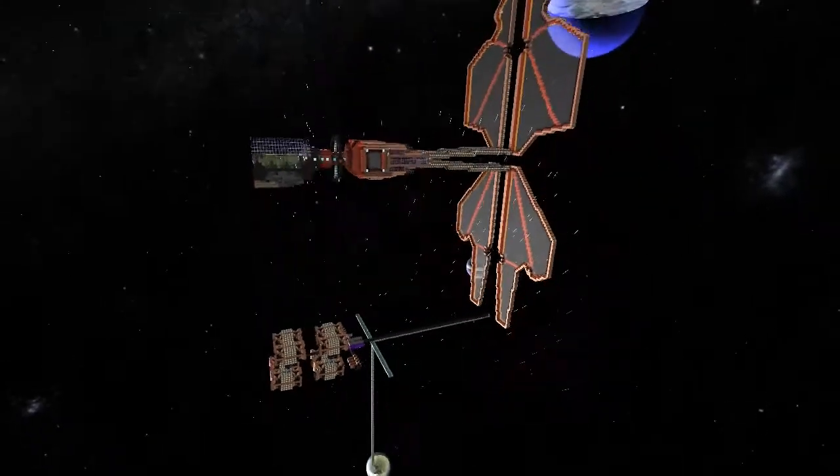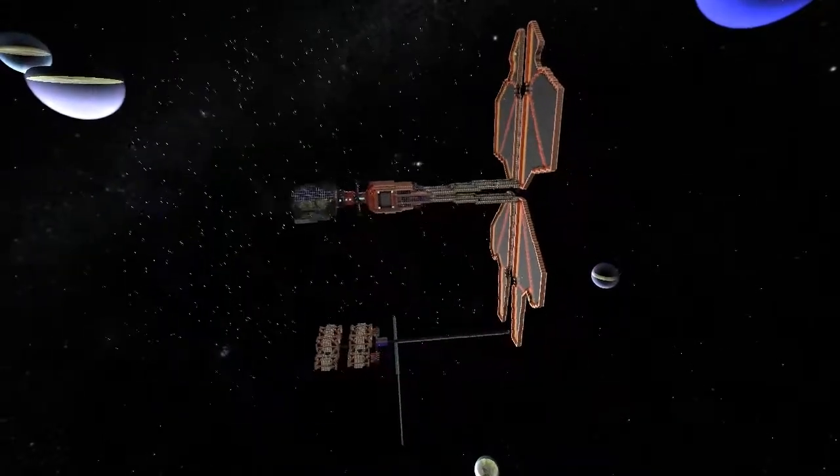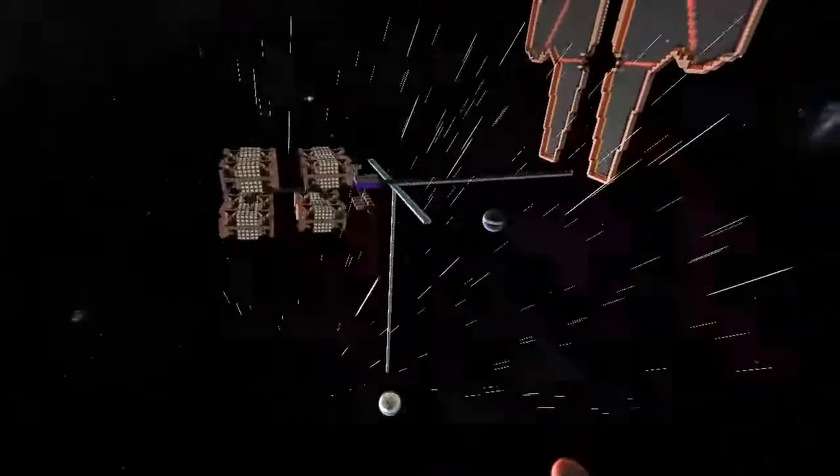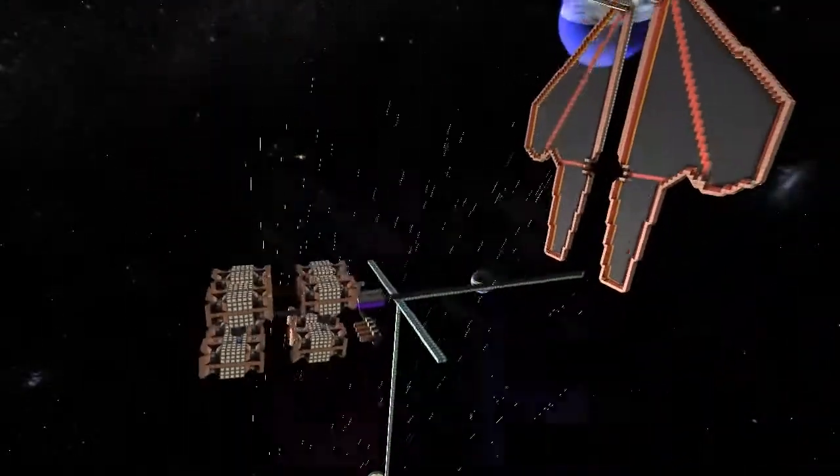I just wanted to make a station that I could dock my ship to, just to see what the best way to design those are. And it seems to be quite compact, because obviously you could build a structure down here so it doesn't look quite so sticky out.